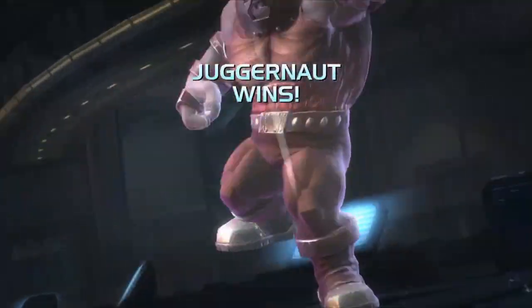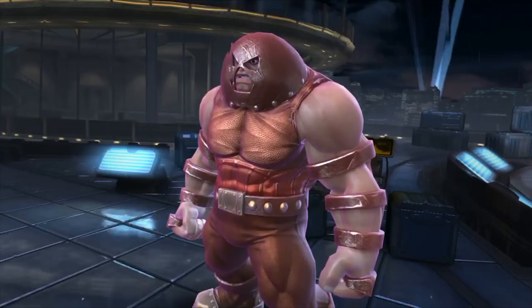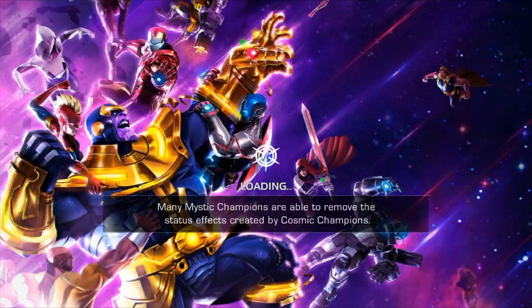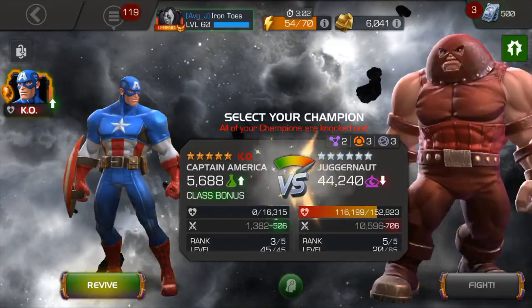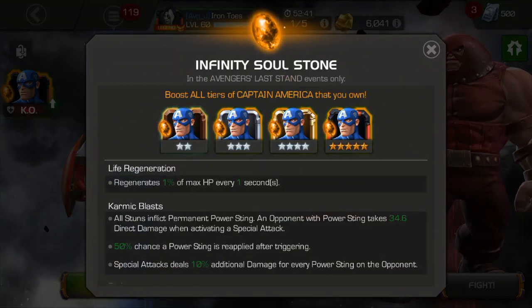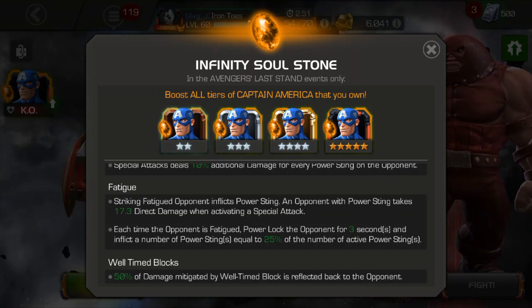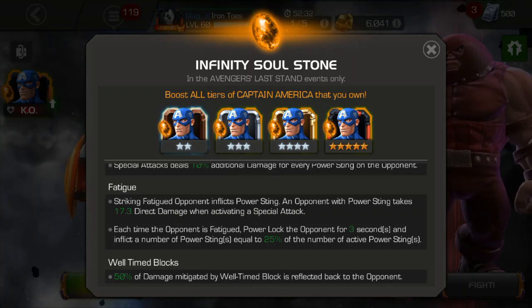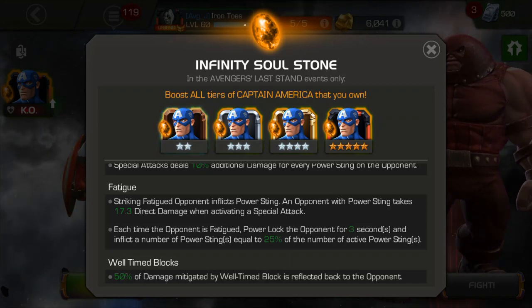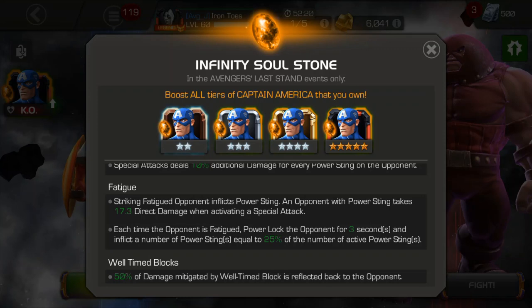Obviously, he kicked my butt — so he goes at you hard. What you want to see — and I know that was a terrible example — watch this Soul Stone here. Each time the opponent is fatigued, power lock the opponent for three seconds. He can fatigue when he attacks into your block, and sometimes that happens when you parry. I was getting some really bad luck there. When I was fighting a lot of other quests, it came so easy to get the power lock — it was like every single time he parried. For some reason, he's not really doing it here.